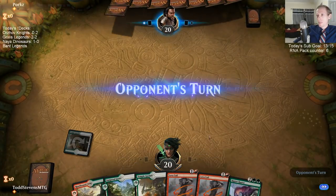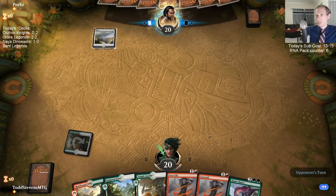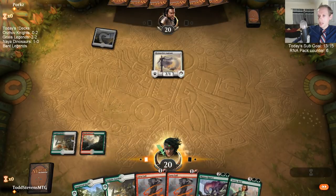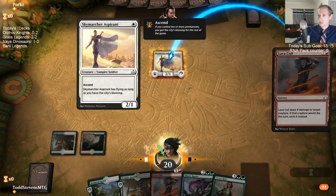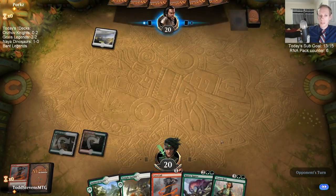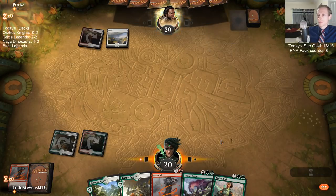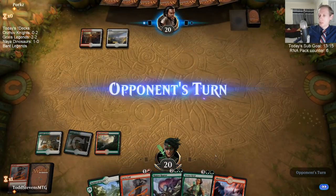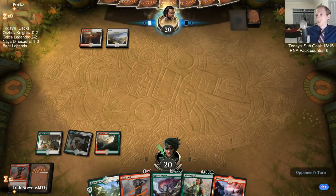I guess it's called White Weenie due to small creatures — I don't really know where that saying came from. Ripjaw Raptor is going to be pretty good in this matchup unless they have an exile removal spell for it.